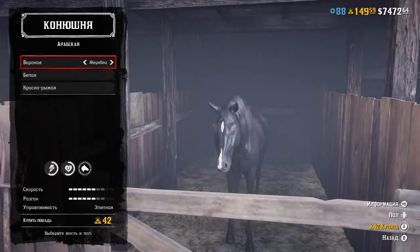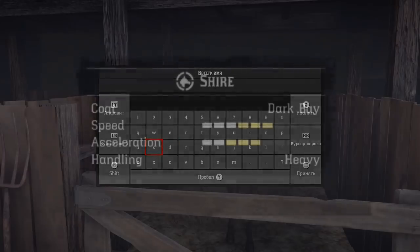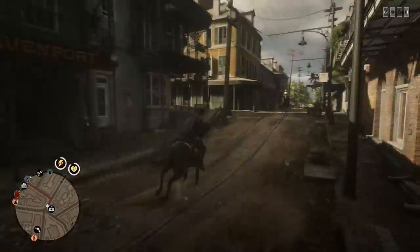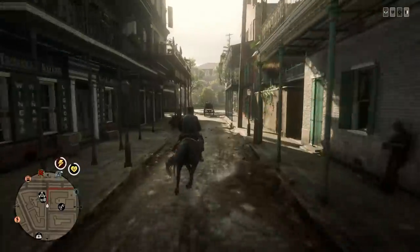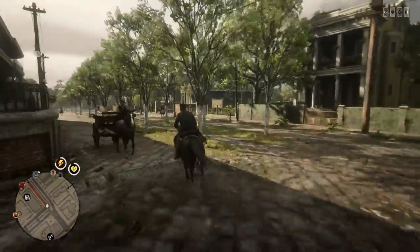So today we're going to test the Arabian to answer two questions: whether this horse differs from any other with the same exact stats, and whether handling matters at all in a real riding situation. For this reason, we're comparing the Arabian with elite handling to the Shire with heavy handling — seemingly the worst handling parameter in the game. But that's not all the questions we'll answer in this video.